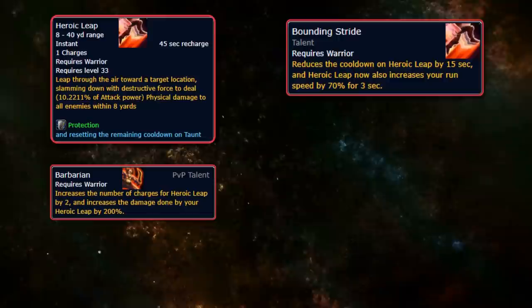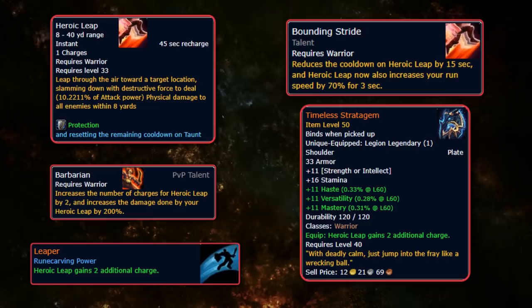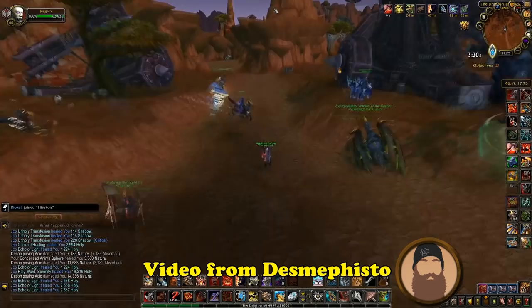There is also the Legendary Power Leaper, which gives you 2 extra charges of the spell, originally a Legion Legendary Power called Timeless Stratagem. So if you wish to leap around like a jackrabbit in PvP with 6 leaps giving a 70% speed boost for 3 seconds each, go wild.